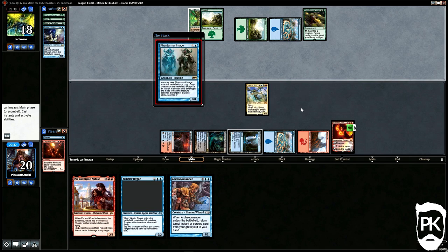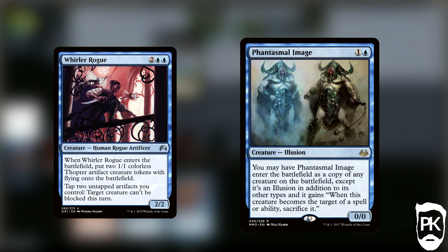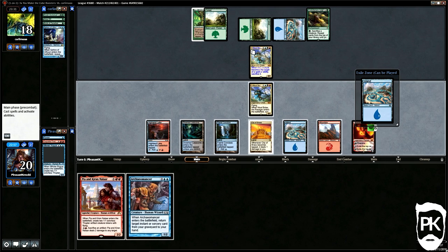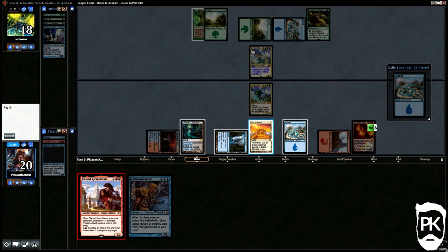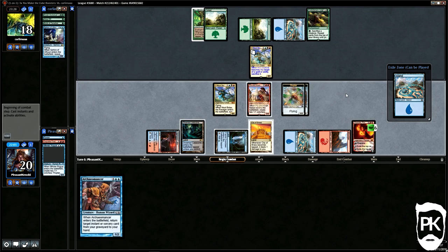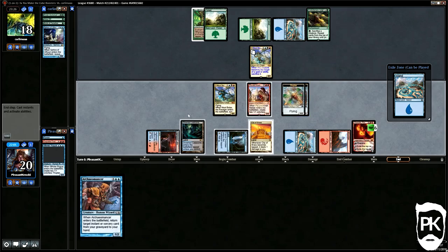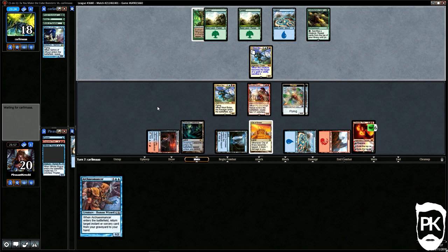That's awkward. Then they Phantasmal Image my Bolas, so we discard Whirler — which is stupid actually, as it can kill the Phantasmal Image with its targeted ability at no cost of cards or mana. That's a punt. We then untap, play a land, and zero Chandra to reveal a land we could have played — miss-sequenced, that's a punt. It also looks like I could have upticked Chandra to kill the Bolas copy — also a punt. We play Pia and Kiran and avoid protection for Chandra. We pass back having thoroughly messed up this turn.